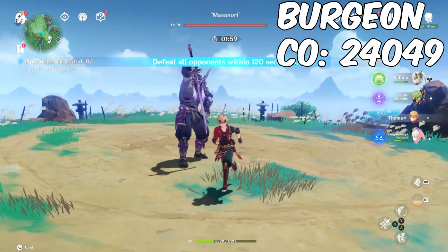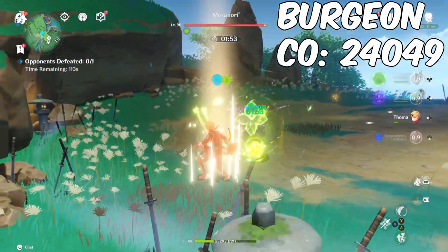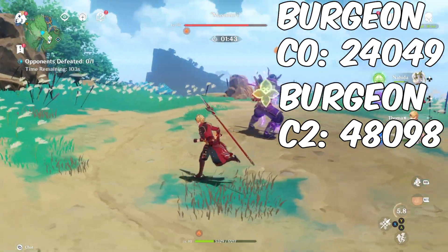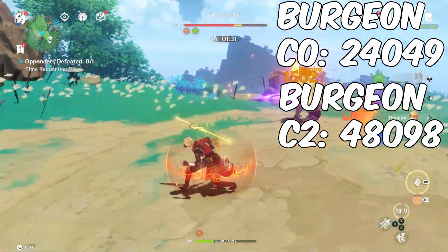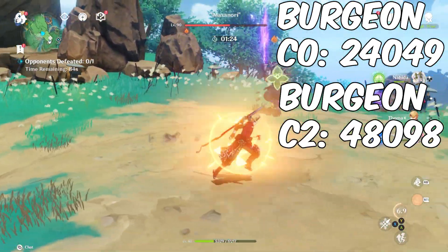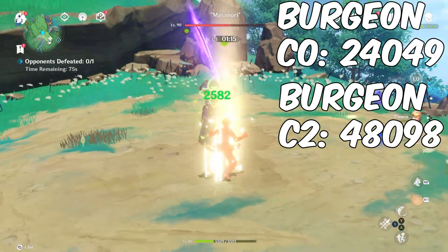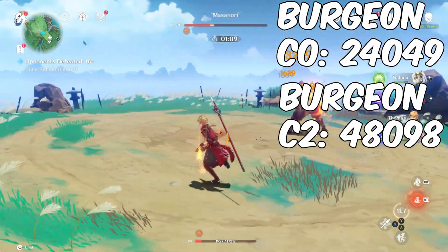Now looking at the burgeon crit hit for C2 — 48k damage from the crit hit on a full EM Thoma. That is absolutely nasty. The great thing about burgeon is that after the 24k or 48k crit hit, you still get burning ticks afterward. With C2, not only do you get that massive 48k hit but you may also get crit burning ticks on top of it — really excellent extra damage from pyro.